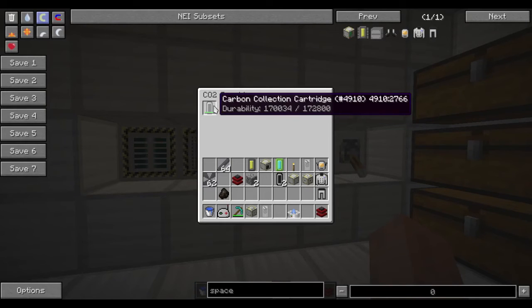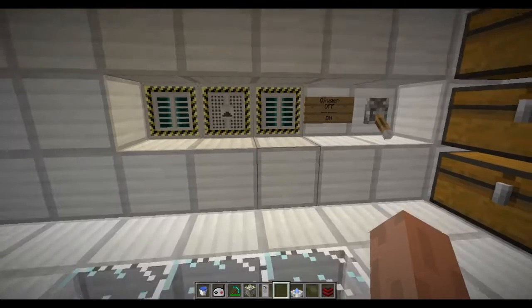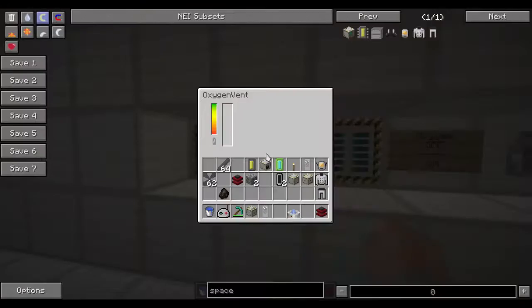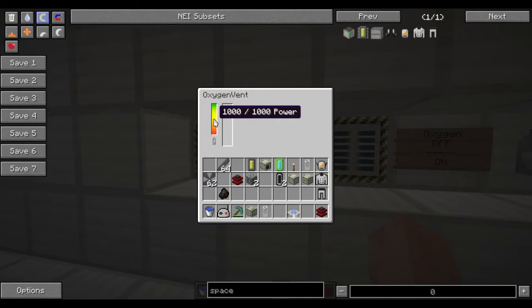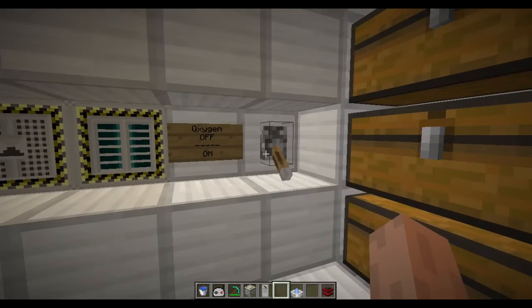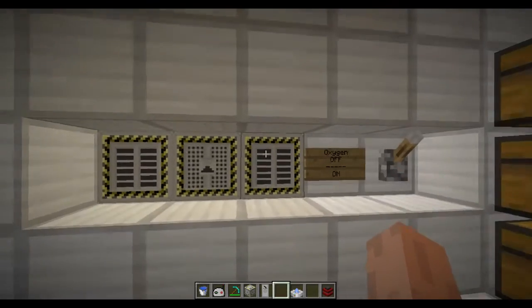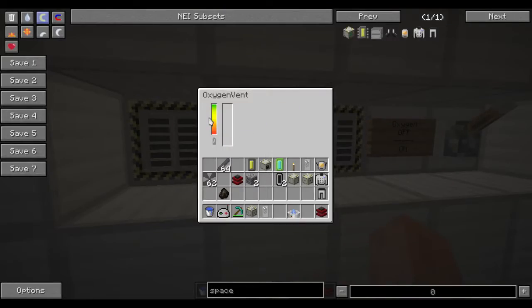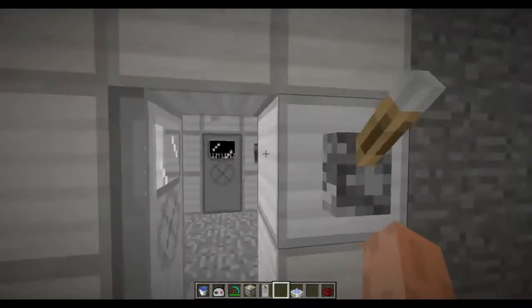CO2 scrubbers can be placed on the sides of the oxygen vent. They turn a tealish color when they're running. The oxygen vent is turned on when a redstone signal is given to it and turned off when there is no redstone signal. If I flip the switch you can see these things are no longer teal, indicating that the vent is not running and the room is not being filled with oxygen.